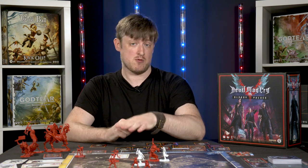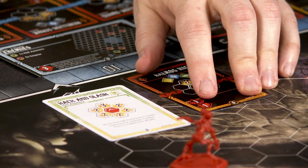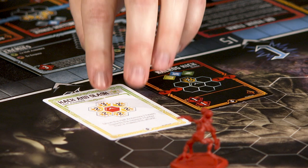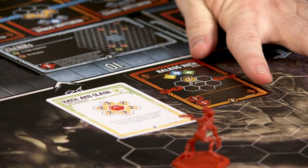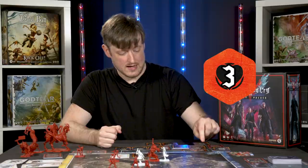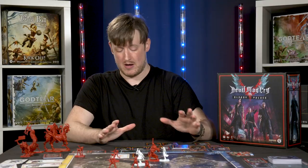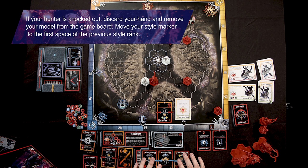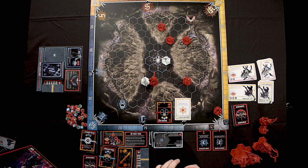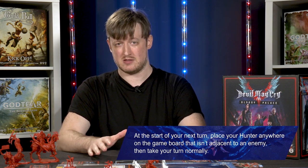Dante can try to dodge the attack by playing remaining cards from his hand. The dodge symbol in the bottom left of each card shows its dodge value, and you need total dodge equal to or greater than the incoming damage to avoid it. With only one Balrog Kick card showing a dodge of one, and the attack doing three damage, it's not enough — Dante takes the three damage, placed on his Hunter card. He has eight total health, so eight damage would knock him out. Taking any damage at all destroys the combo chain being built — those cards are discarded without awarding points.